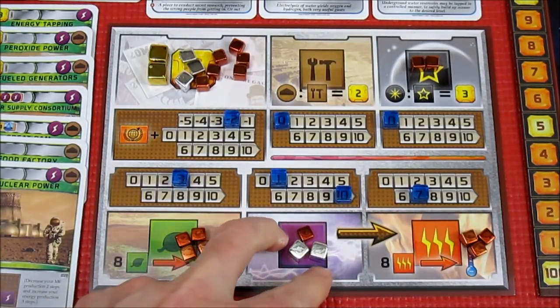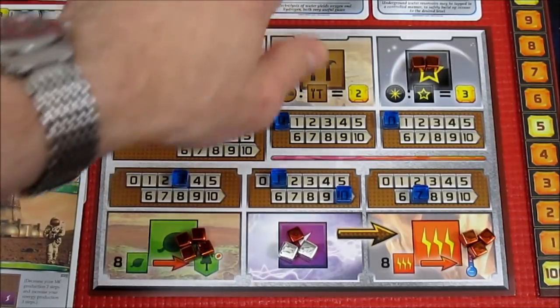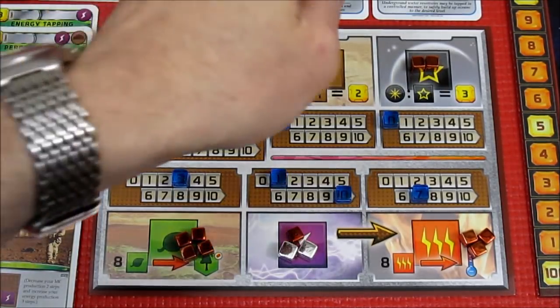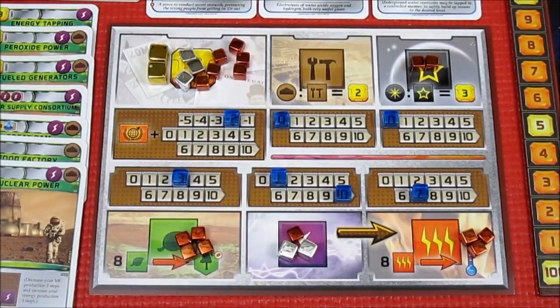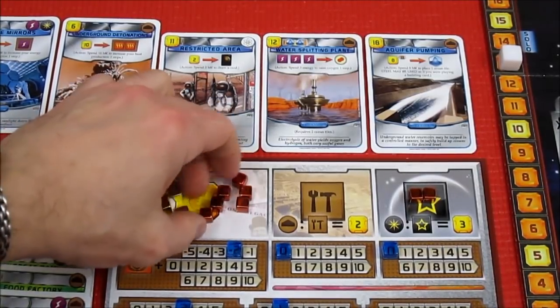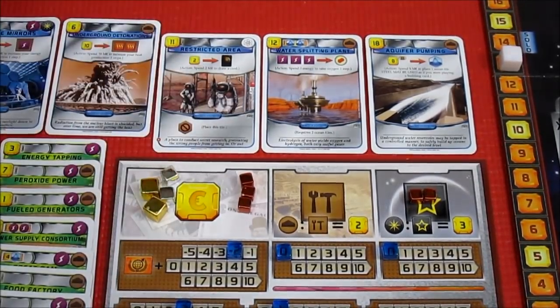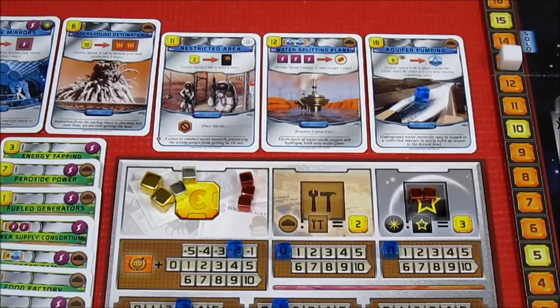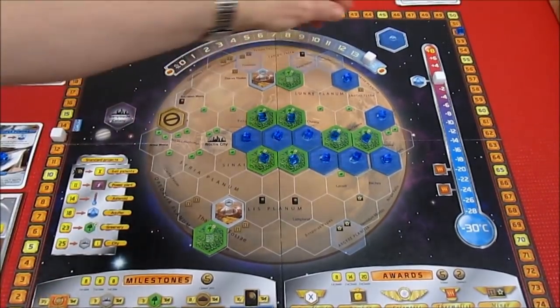Back to the production board — we get two plants and six mega credits. That was awesome because we placed that next to three water tiles. We've now maxed out our oxygen — one of the three parameters taken care of. We only need one more water tile on the board to fulfill that. So we look at our action cards. With Aquifer Pumping we spend eight mega credits to activate it, which allows us to put our final water tile out on Mars.